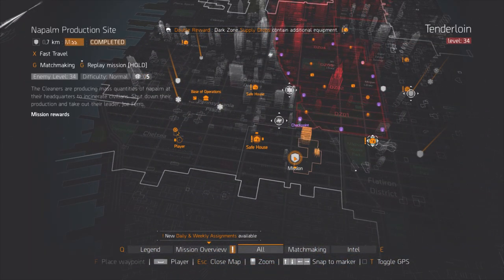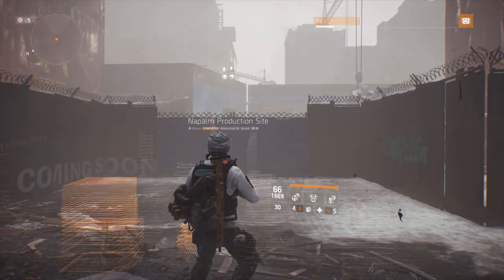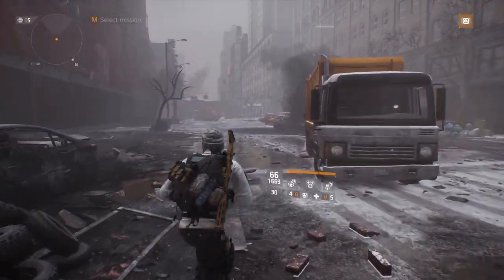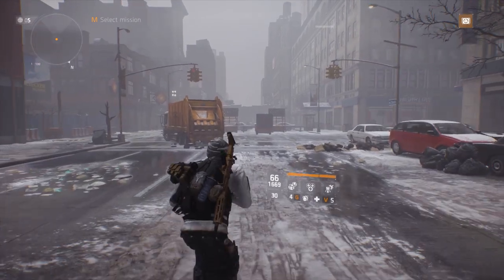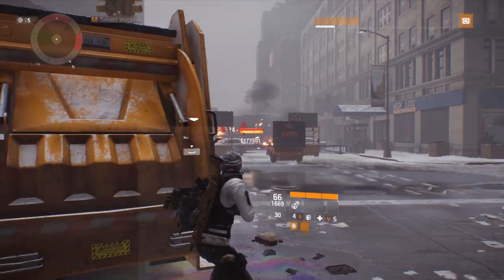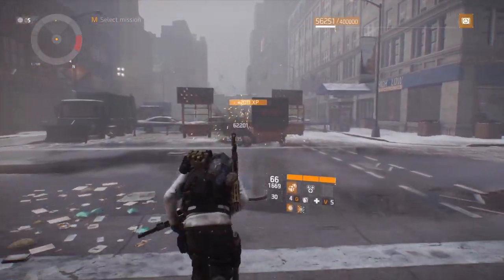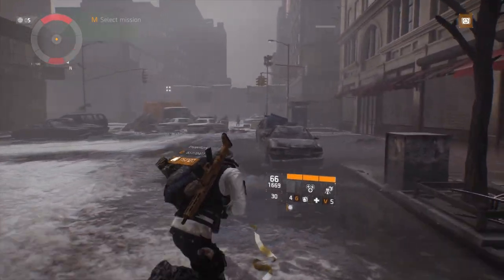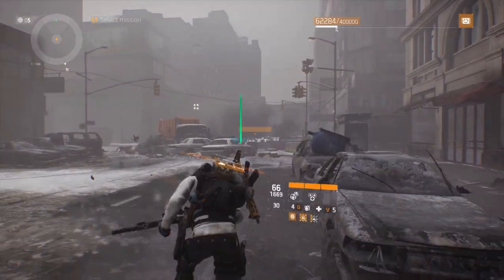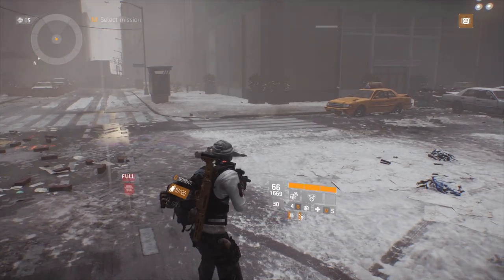Once you've dealt with Five-0 and can fast travel, head to Napalm Production Site. We're going for our eighth target called Belzer — he's a cleaner. Once you get to Napalm Production Site, simply turn right and just follow this street a ways down. You'll see these burnt cars right here and some trash trucks off in the distance. He normally will be surrounded by a few cleaners. Just keep following this road down, and right behind this trash truck he'll be patrolling. That is the eighth target called Belzer.